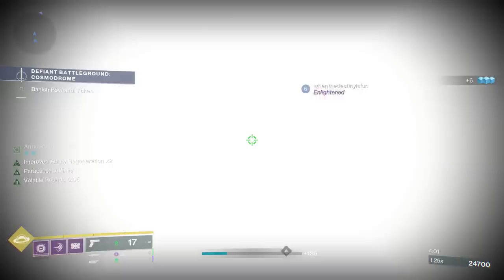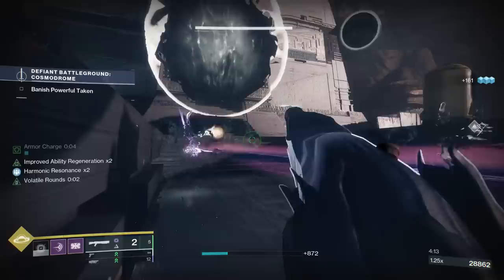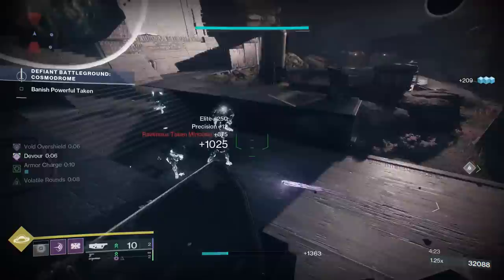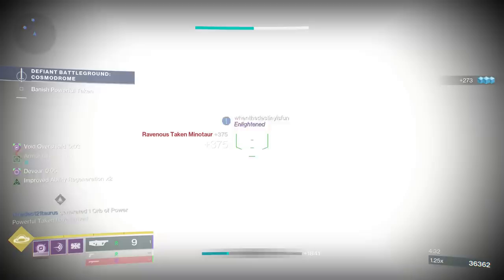This thing can apparently get Demolitionist, so Demo plus Adrenaline Junkie is a Wombo Combo available to get. How often do you use those Strand grenades? The suspension grenades are honestly incredible — one of the best grenades in the game right now for crowd control. You can use this auto rifle, get more grenade energy for every single kill, and instantly refill the magazine when you throw that grenade. There are some amazing Strand synergies available with a Strand weapon with Demo. I cannot wait to get that roll.